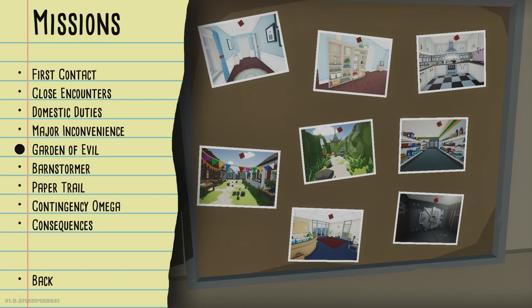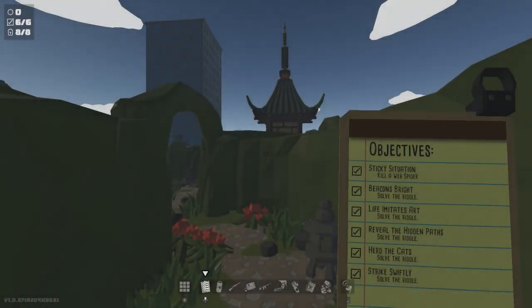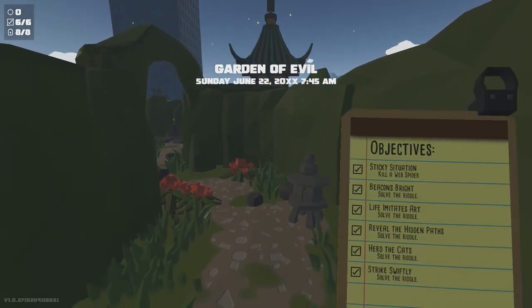I'm 100% done with this game now. Each mission has an achievement associated with it, and this one you have to destroy 95% of the garden — the actual maze — and I'll show you what we're talking about. If you don't get it done, you can always come back when you have the cargo pants upgrade, which is one of the last upgrades you get because it gives you unlimited ammo. It's so easy to do with unlimited ammo and the flamethrower — you just whack everything.